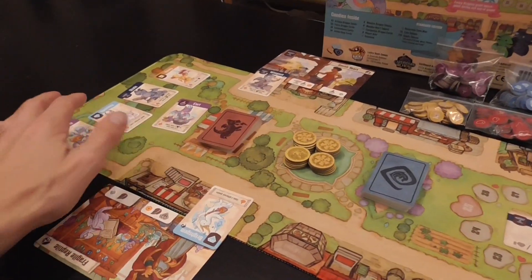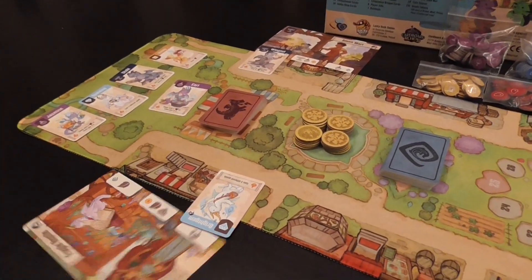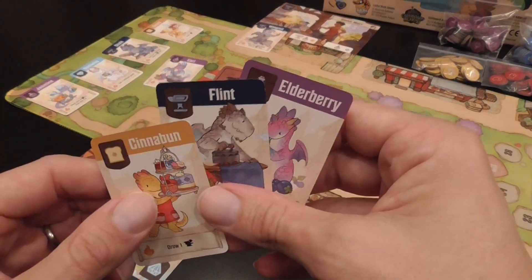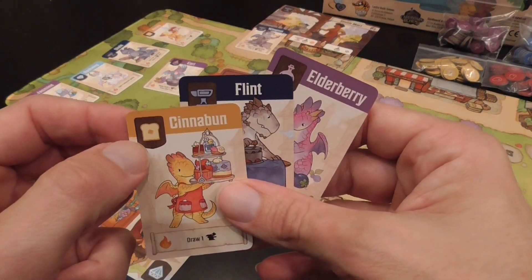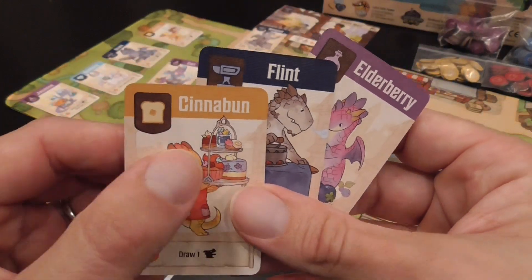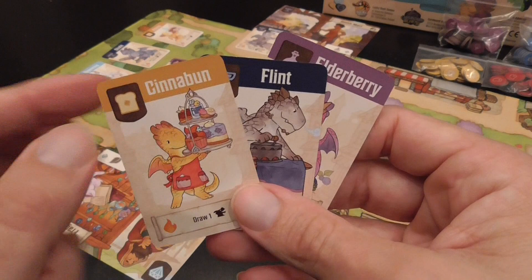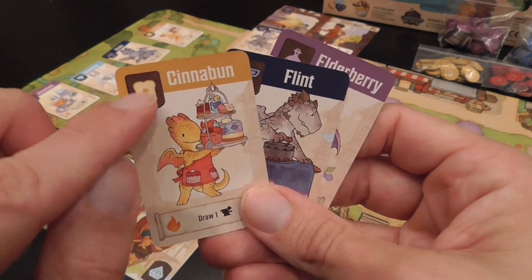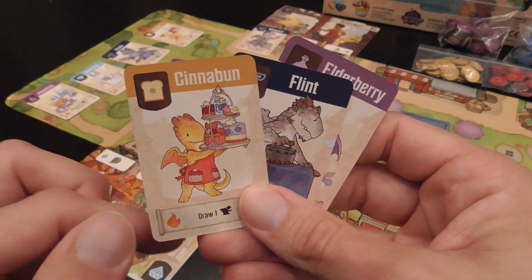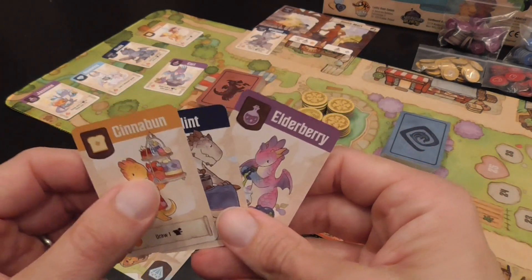We have artisan dragons. During the game, players will play some of those from their hand, and the point is to add them to shops that have a matching symbol — so Cinnabon can be added to critical roles, for example. All the dragons of a certain kind have the same symbol, have the same ability, have the same illustration, but they have unique names, which is a really cute touch.